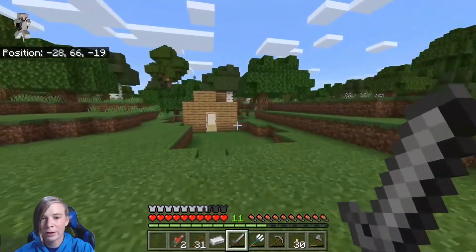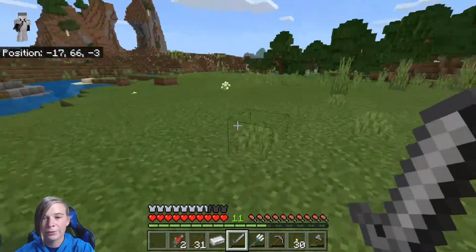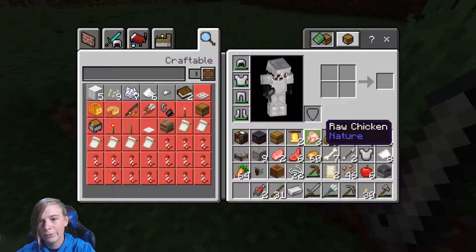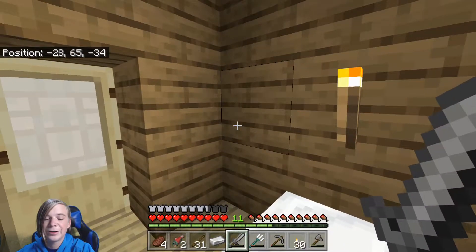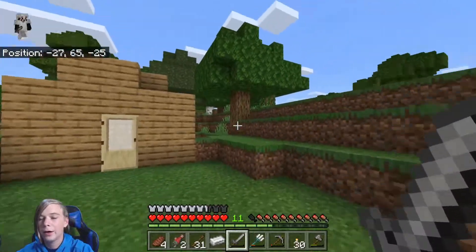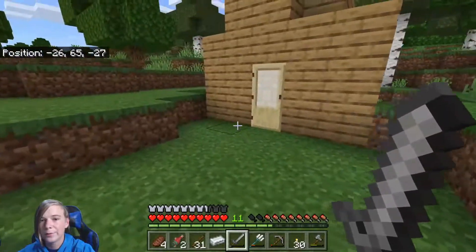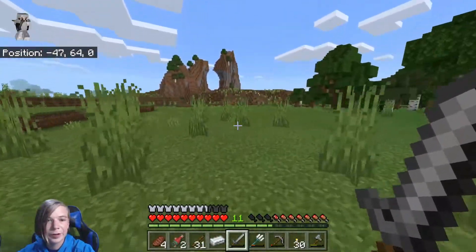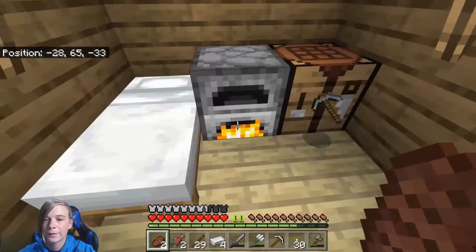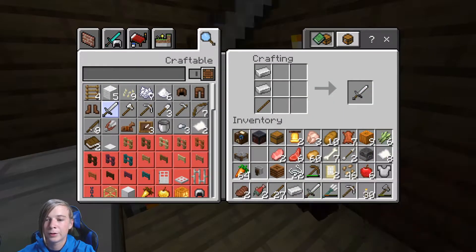I have no clue what I was doing in the last one — I think I was just exploring and walking around. This episode we find diamonds. Why do I have a second iron chestplate? I'm going to smelt this iron and start to get some iron tools. Iron pick — goodbye, stone pick. Iron sword. Oh yeah.